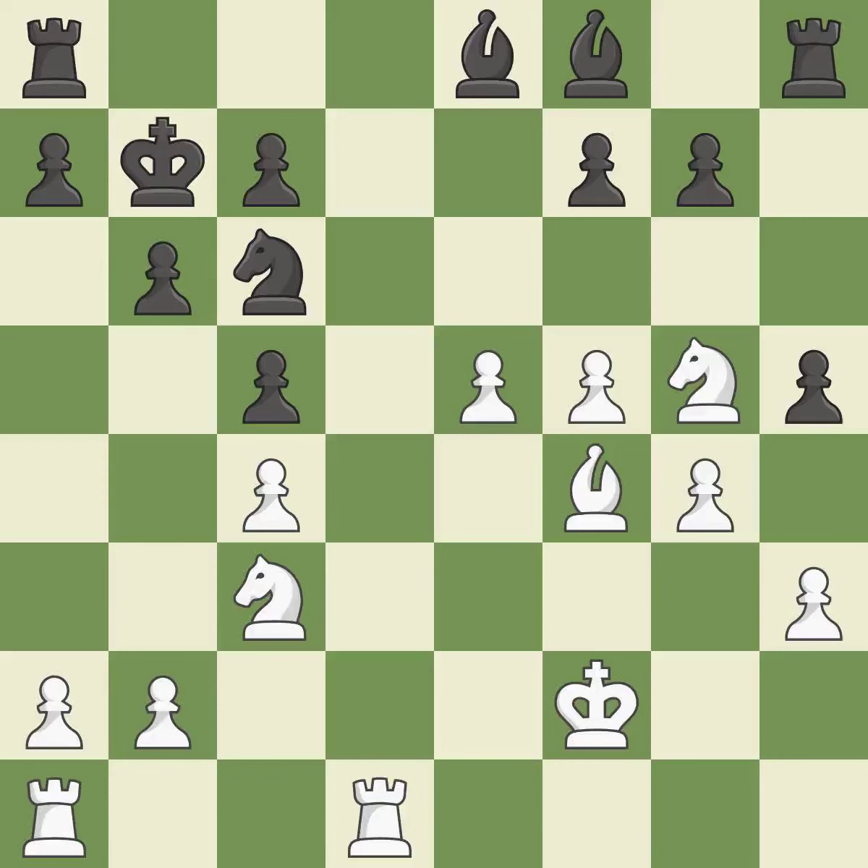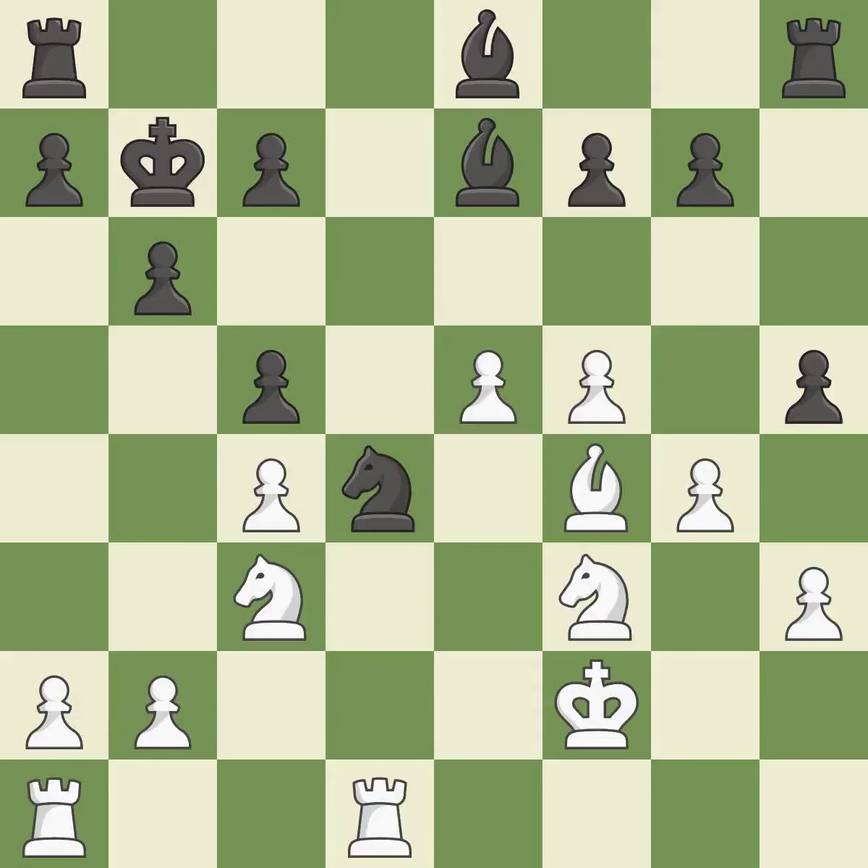This defends the attacked pawn. This develops a bishop off its starting square, getting it into the action. This threatens to win a pawn. This makes it impossible for the adversary to gain a pawn. The knight is now located at an outpost — a safe area inside the enemy's territory. When a bishop moves away from being attacked, this gains a tempo.